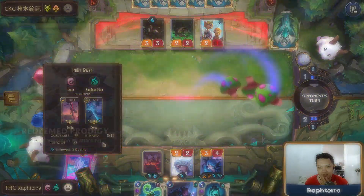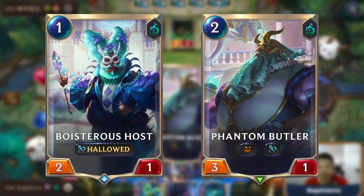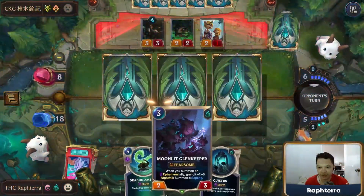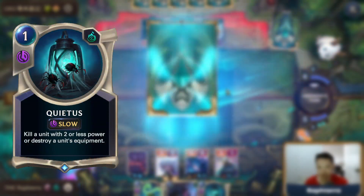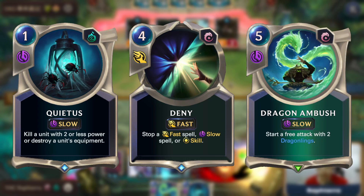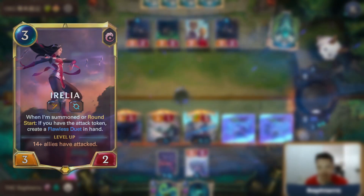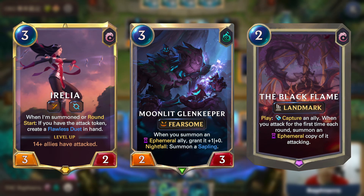For the mulligan, you're always going to keep Redeemed Prodigy, a copy of Gwen, a copy of Opulent Foyer, and up to two copies of Boisterous Host plus Phantom Butler. If you already have a good hand, you can consider keeping other combo pieces or utility cards depending on the matchup. Quietus is an efficient removal spell against Ezreal or Seraphine. Deny is a game-winning card against big spells like Field Rush. Dragon Ambush is great against aggro decks assuming you already have some early units. Vile Feast is another great card against aggressive strategies. Irelia, Moonlit Glenn Keeper, and the Black Flame are combo pieces that could be considered for keeping if you already have a great hand.